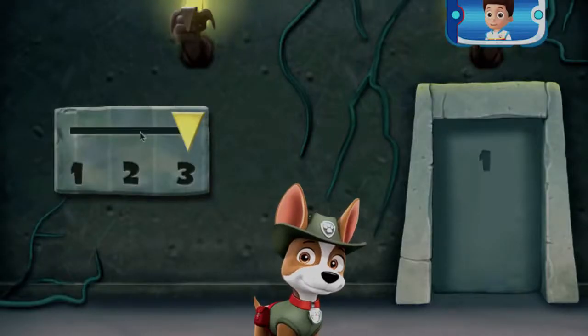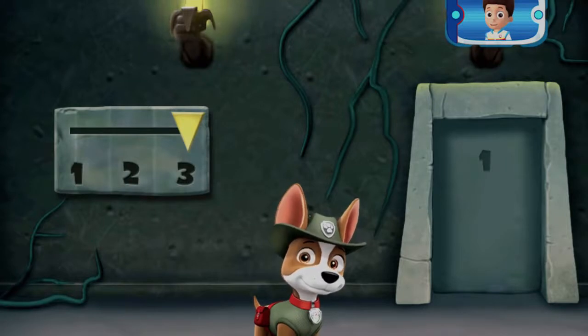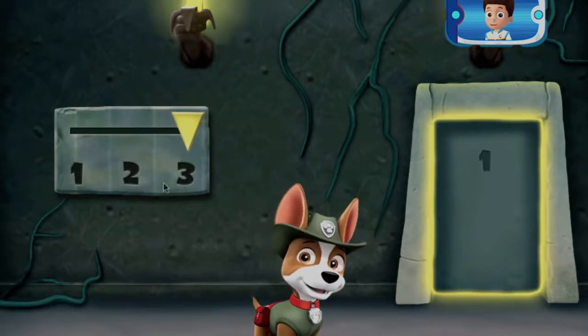The golden banana is behind three locked doors. This code on the door will show you how to unlock them. Make each part match what's shown in the code, and the door will open. Click the number that matches the one in the code on the door. Then, click the door when you think everything matches.